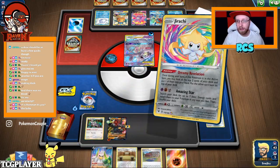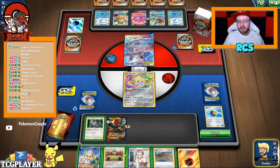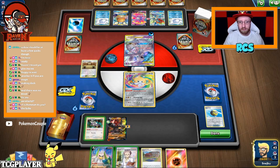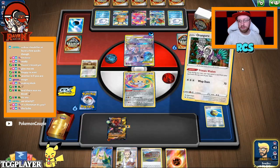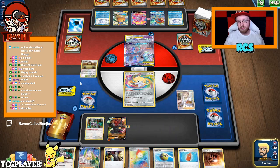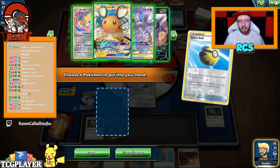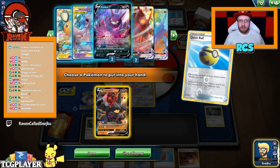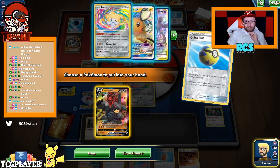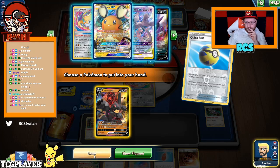Buff Padding. Technically I can just go play that Sirfetch'd, but I'm just gonna put Sirfetch'd on top. Then Buff Padding, play Research — so I can draw exactly what I need. My options are few: I can go Mew3, I can set up a Colossal.